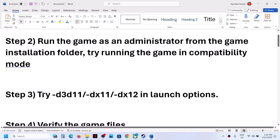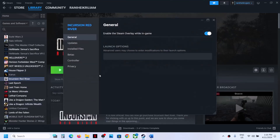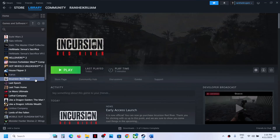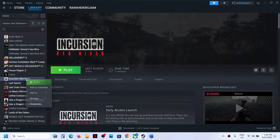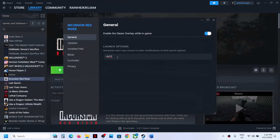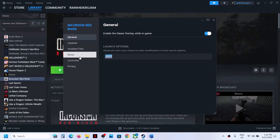The next step is to try DirectX launch options. Right-click on the game in Steam and select Properties. In the launch options field, type -d3d11 and launch the game to check. If still not working, try -DX11, then try -DX12. If none of these work, clear the launch options field and follow the next step.